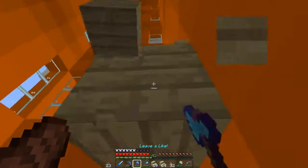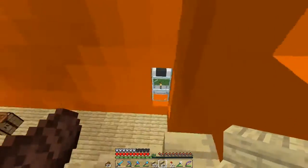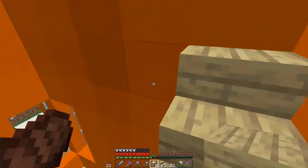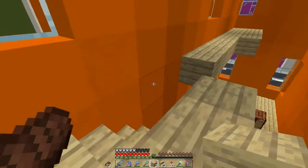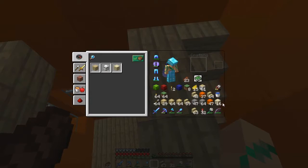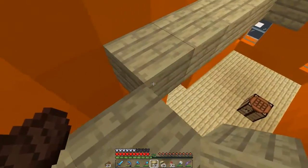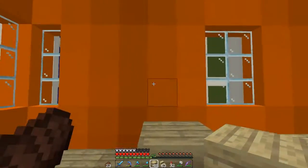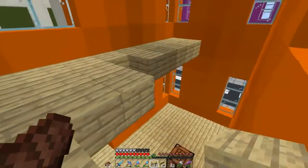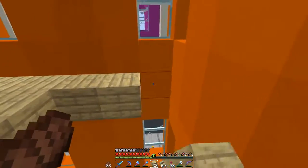These little one-block-wide places could be like the hallway and I could have rooms here. But I'll need a lot of staircases to get up. Each floor will have tons of windows, which is good for sunlight and preventing mobs from spawning inside. I'm really happy with the orange color — I really like it. I should have used it a long time ago.